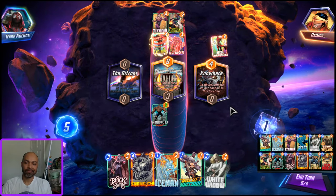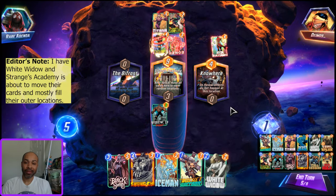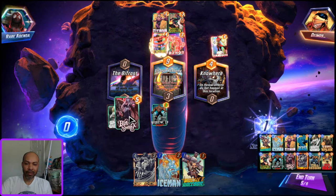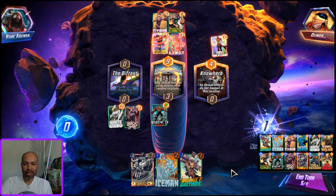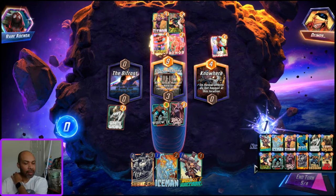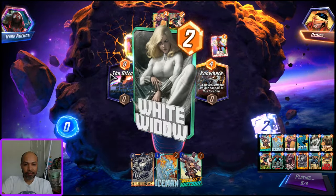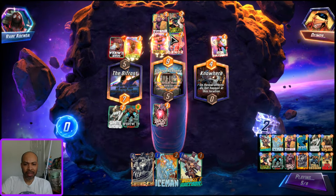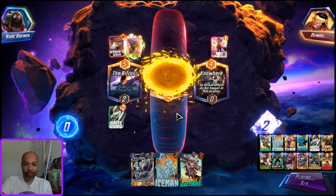It is turn five and we can really clog them up. I think I snap into this. I have White Widow and Black Swan — I probably play Black Swan mid because Cyclops would only dink me by one, and then the Werewolf would move again. Boy, this extra turn is a lifesaver for me. They're really going to be clogged up, and that Abomination was five cost because Cyclops never triggered. Then this Werewolf should get another bonus.